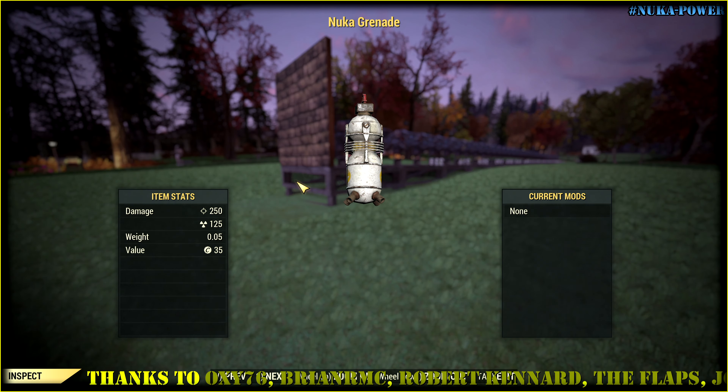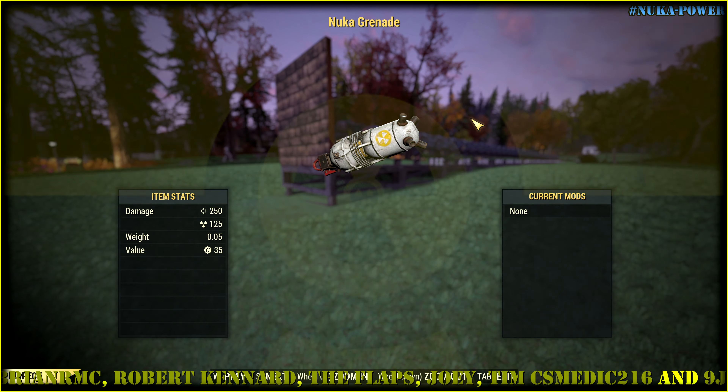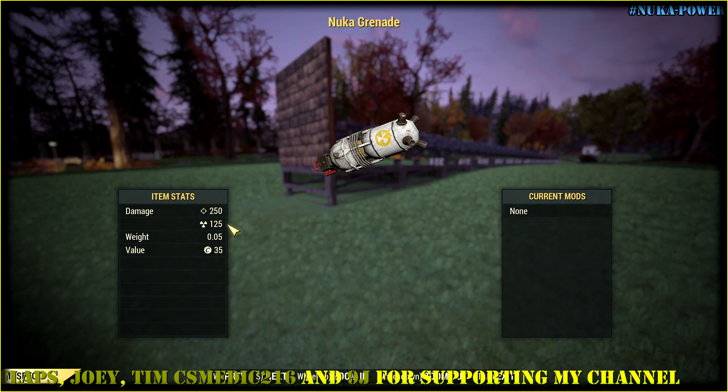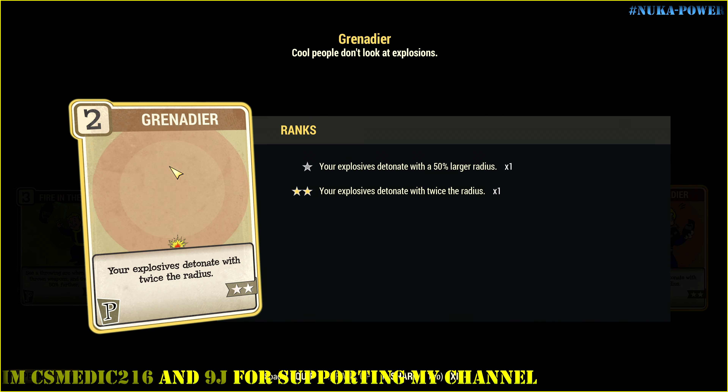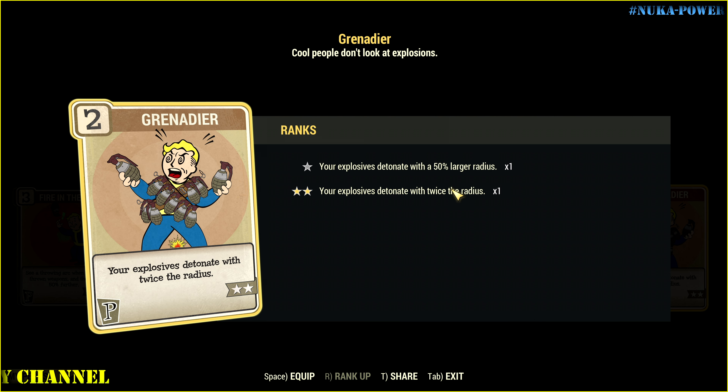Here she is — a Nuka Grenade with no current mods, though we could possibly have some. It contains radiation, so it could be quite dangerous for bloody builds. And here we have some stats. The Grenadier perk is a must-have perk card. It has two ranks, but we are interested only in the twice-the-radius rank 2.